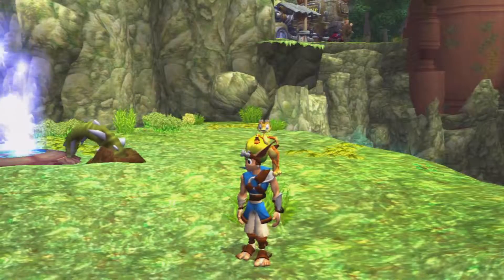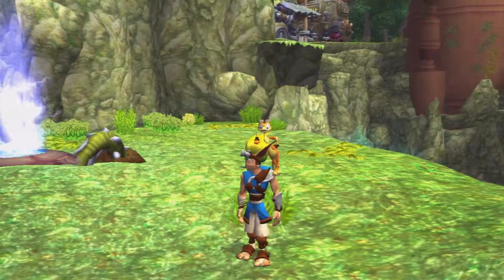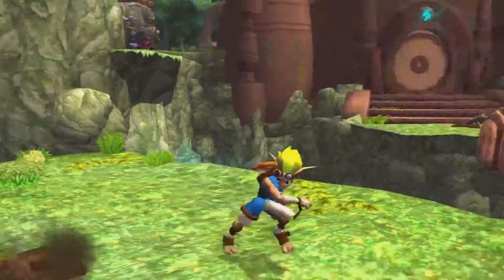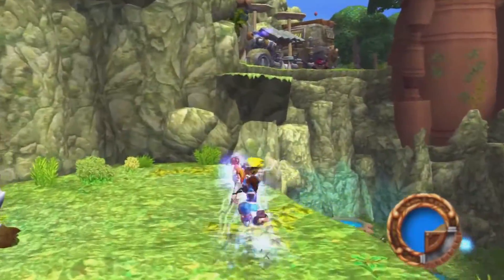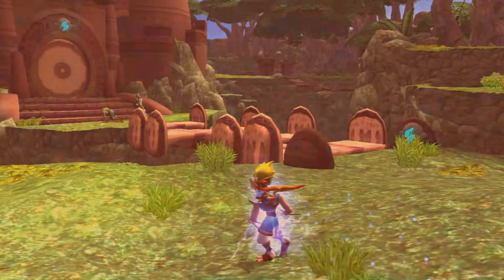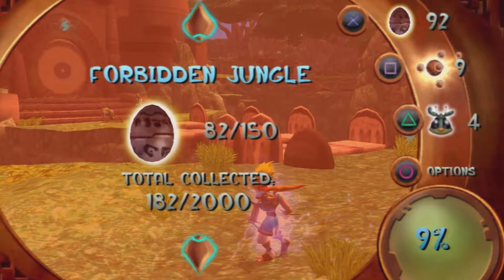What are you looking at Jack? Oh, you're looking at the tail? Hey guys, welcome back for more of Jack and the Precursor Legacy. In the last episode we met up with the crazy weird Mayor, and we're in the Forbidden Jungle and mostly got like two power cells. And mostly half of the Precursor Orbs.